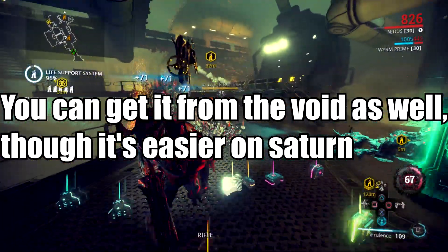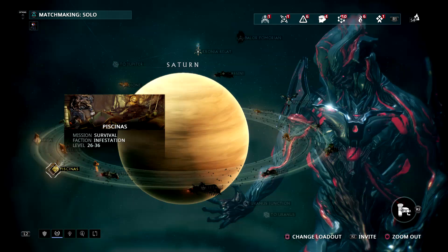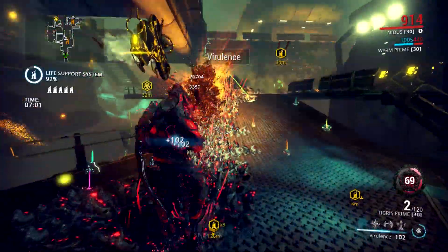The best place to actually farm would have to be Cassinas on Saturn. This is an infested survival mission with pretty average ranked enemies, so they're not too hard to kill.